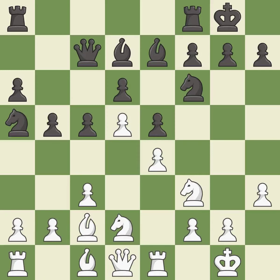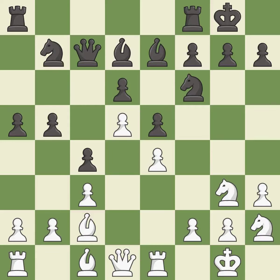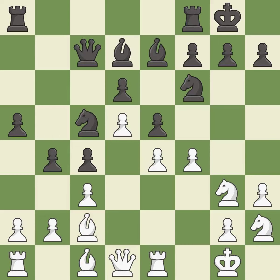This activates a knight by developing it off of its starting square, threatening to kick a knight. This is the last book move — a solid choice. It is excellent; this is the strongest option. It is best — this allows the knight to control more squares. This is not the best; it is an inaccuracy.